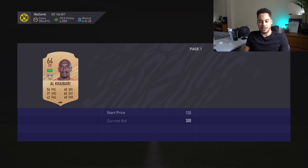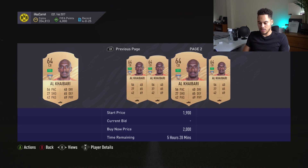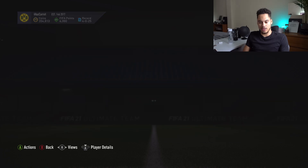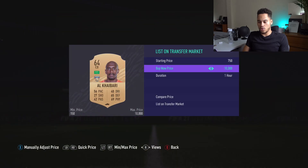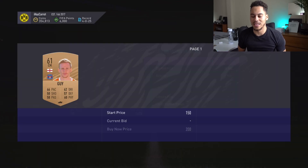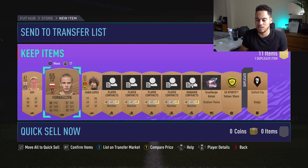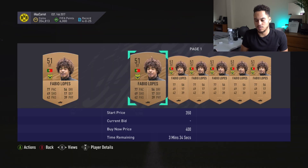We got another rare player — Al Caballari. He's got 300 coins, 1k, 10k, 1k, 2k on the market. I'll list him for 850 coins to make sure he sells quickly. The card isn't very good, but he is a rare bronze player so people are probably trying to use him in an SBC.